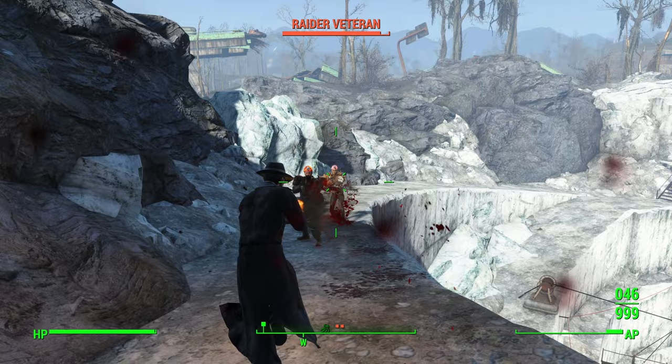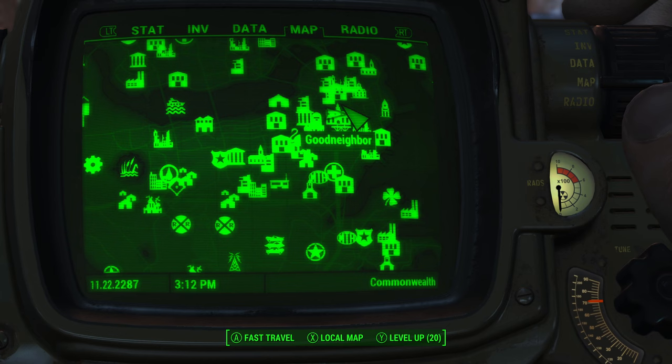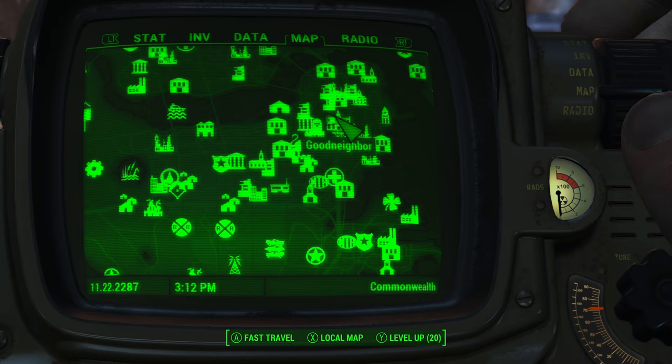To get your hands on this particular weapon you will first need to make your way to Good Neighbor. It is directly far northeast of Diamond City and south of Bunker Hill.